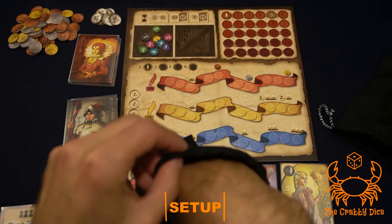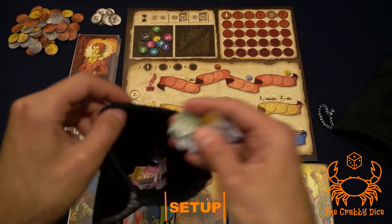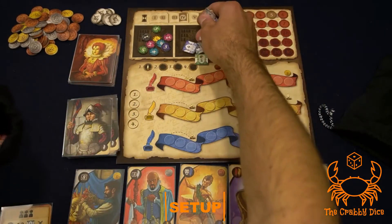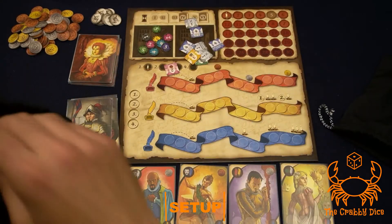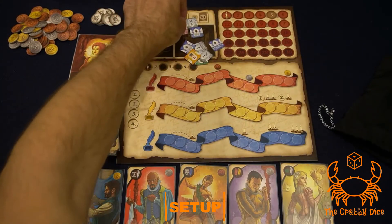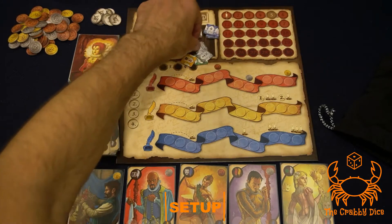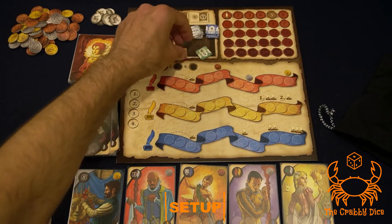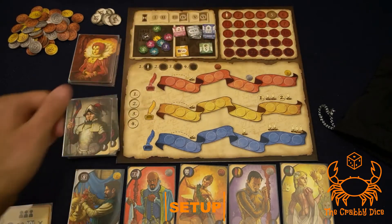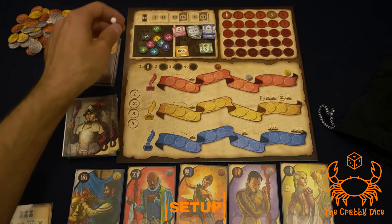Do the exact same thing for the theater parts. I like to stack them because they all have the same ability and take up quite a bit of space — you can actually stack them on top of each other to save space. You also have a round tracker that looks like a piece from Sorry; place it on number one.